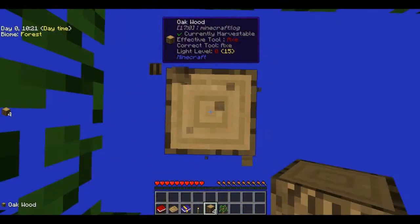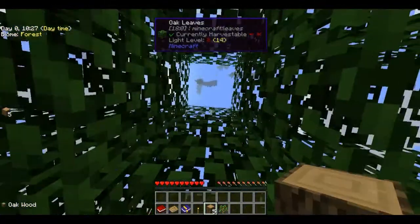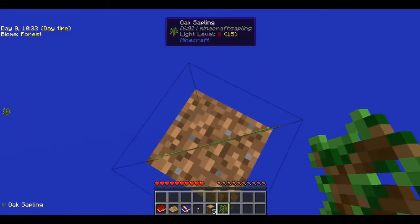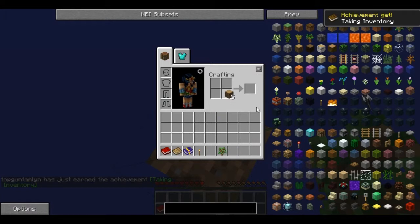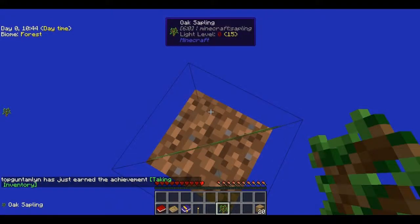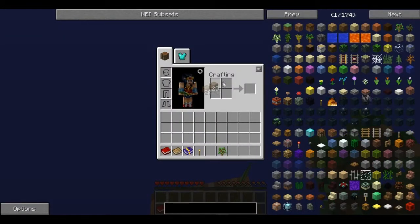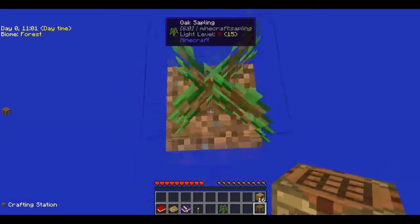We've got a lot of sapping, that's always good. Let's just veinminer that to get rid of it. Now that's calmed down, let's make a crafting table and turn it into a station, just because I prefer the stations.